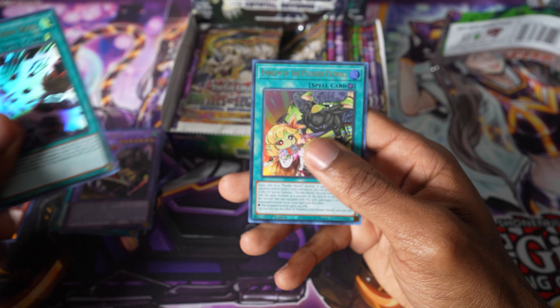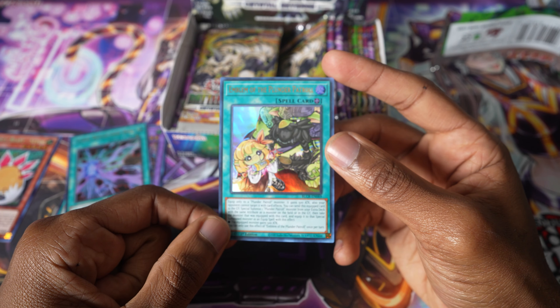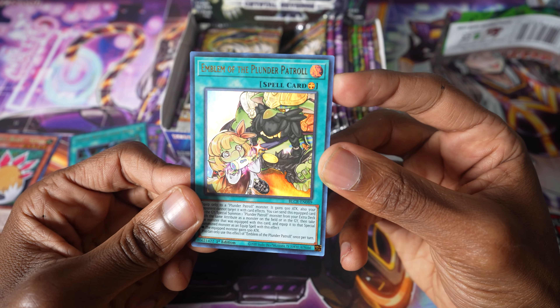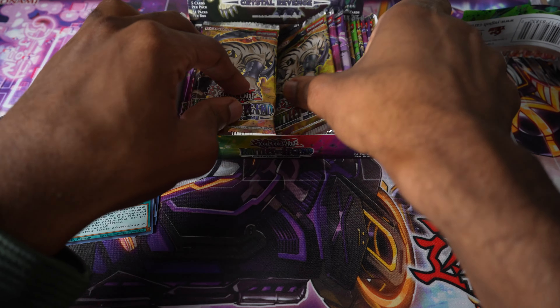When you take damage while it's in your grave, you can set it — so it's like an anti-burn card. Interesting. Oh, I know what's behind there — Emblem of the Plunder Patrol. Hey, this is for you! Didn't we already have an Ultra of this? Maybe it was a Super before, I'm not sure. Yeah, Alex the Plunder Patrol guy. I just know that card's already foil. Okay, next pack.